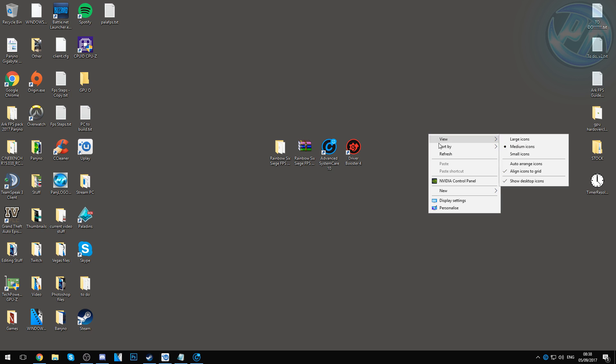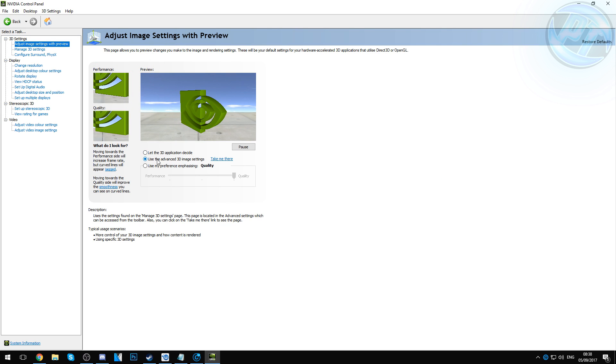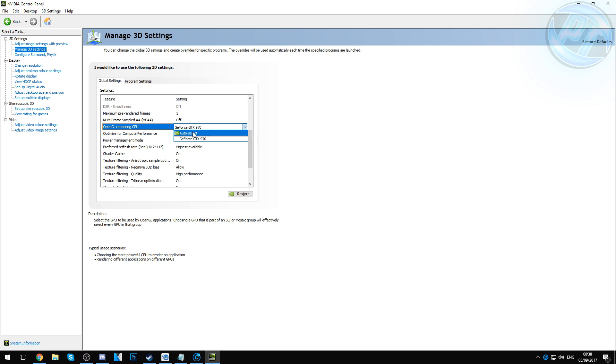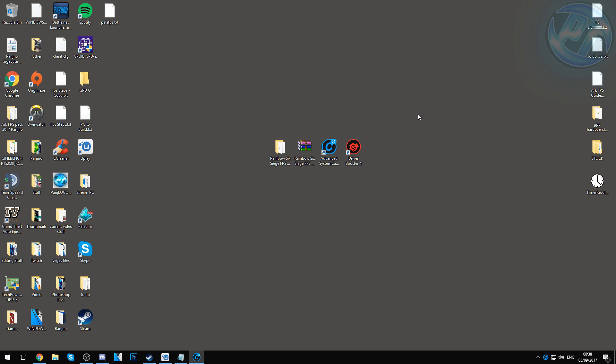For NVIDIA users, right-click on the desktop and go to NVIDIA Control Panel. Go to Adjust Image Settings with Preview, check Use the Advanced 3D Image Settings, and press Apply. Then go to Manage 3D Settings. Pause the video and make sure all your settings match mine — if an option isn't available for you, don't worry about it. For OpenGL Rendering GPU, set it to your GPU or Auto Select. Once done, press Apply in the bottom right and exit NVIDIA Control Panel.